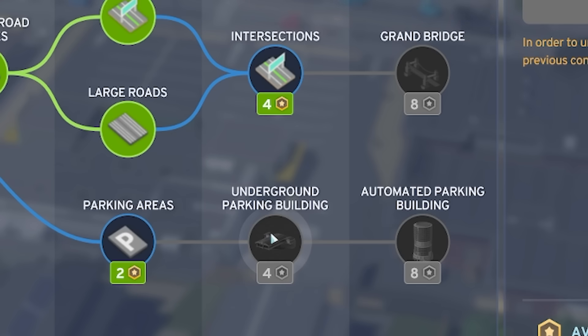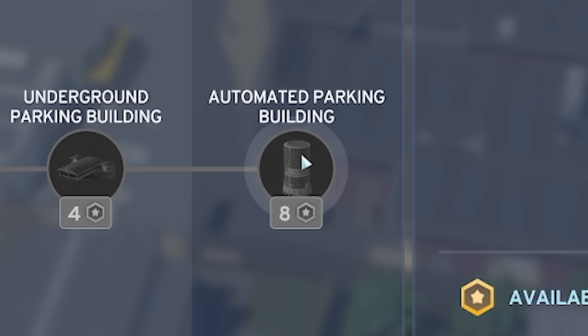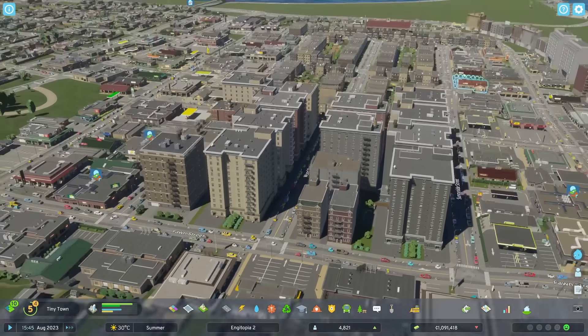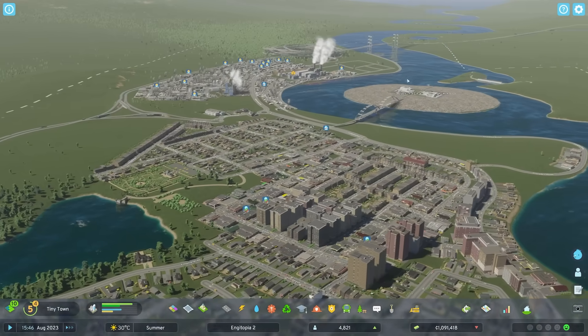You can get underground car parks and even a massive automated stacking system for cars. But remember I'm also trying to save for the Grand Bridge, because this is Engiotopia - where engineering dreams are made.